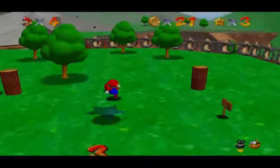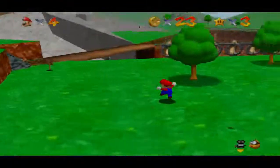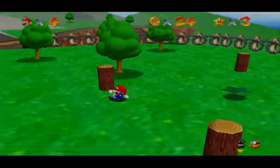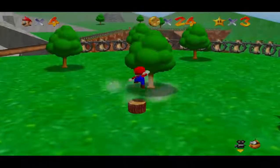Red coins three and four. And a little trick you guys might not know: normally, to get the coins out of these little logs, you would ground pound them all the way.